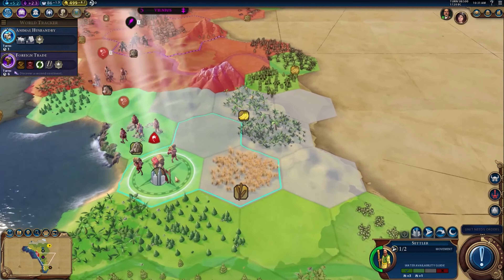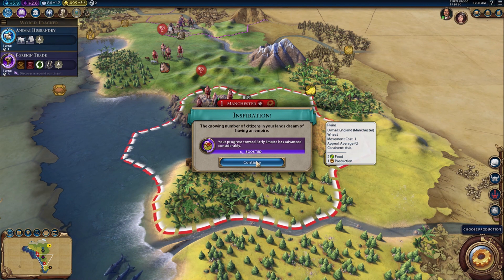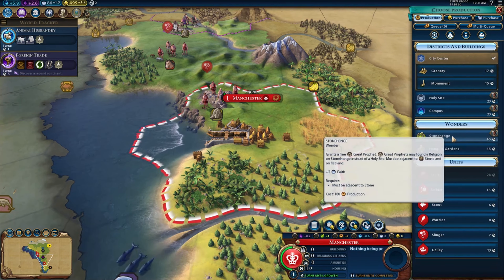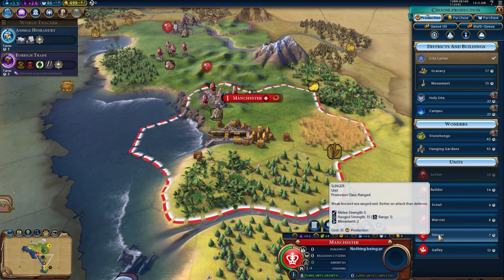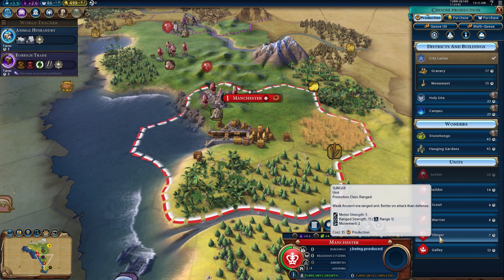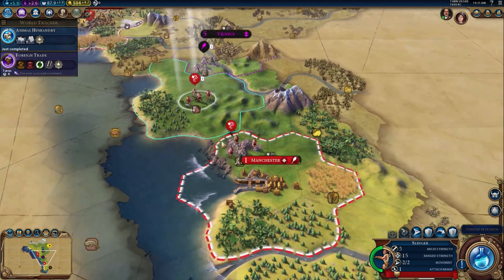My settlers have arrived at the new position — I'm going to found the city. Manchester was born! We got a little boost towards one of our goals. I want something here with good defense — we've got warriors at 20 combat. Slingers are fine but I'd rather have a melee unit defending Manchester. Sean is fond of pigs, everyone.